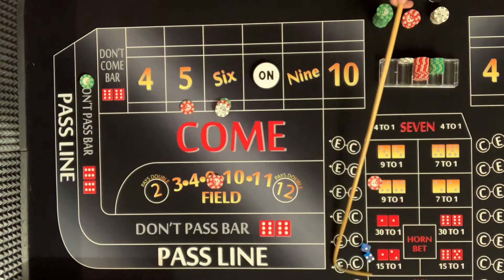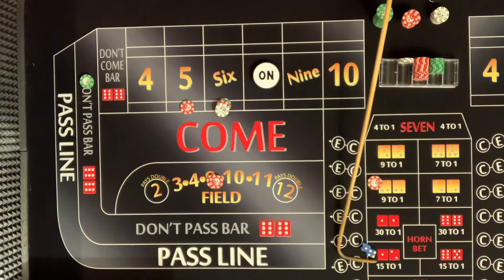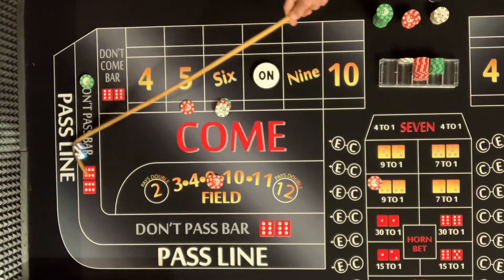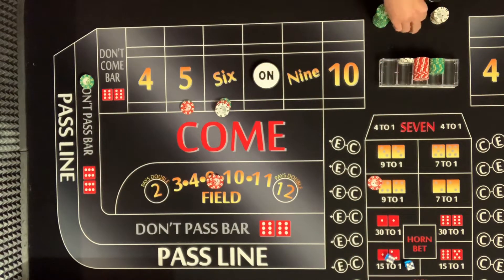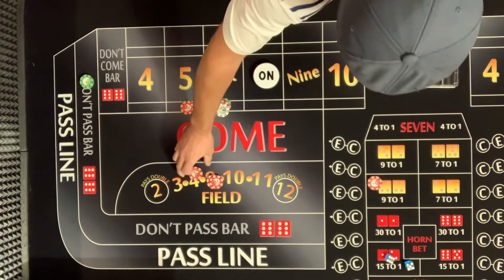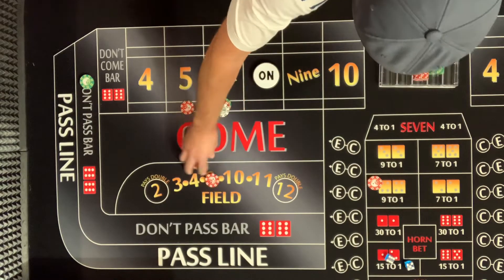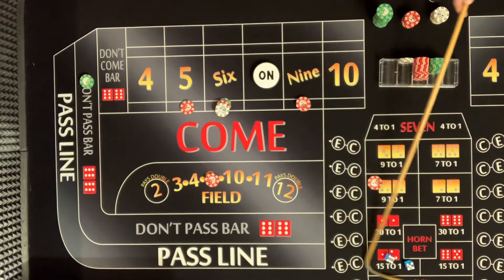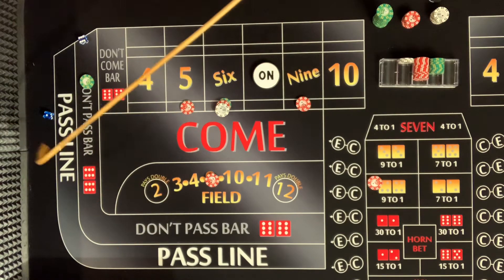I'm really tempted to throw it out, but let's just rack it. Now we'll be in profit. If we get big red — there's yo, eleven! Fantastic! That is a $15 winner. I would probably place the nine — let's just double up on the nine.